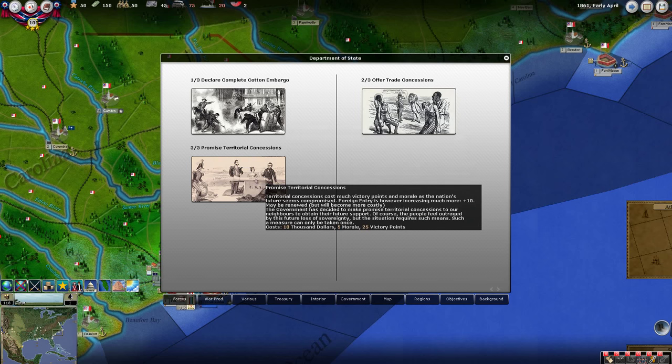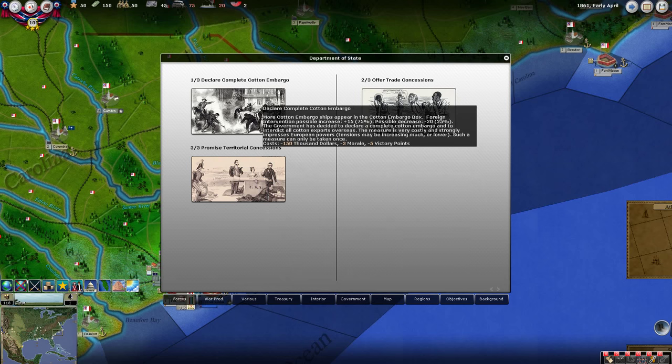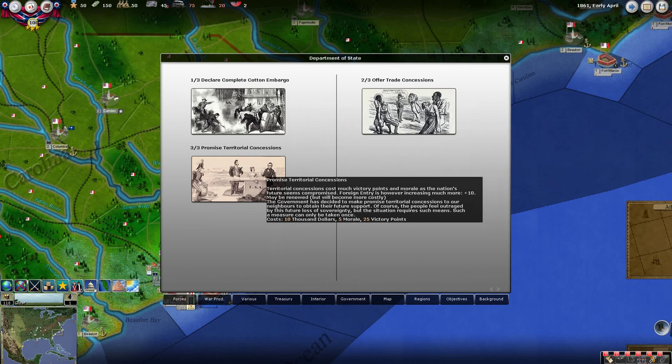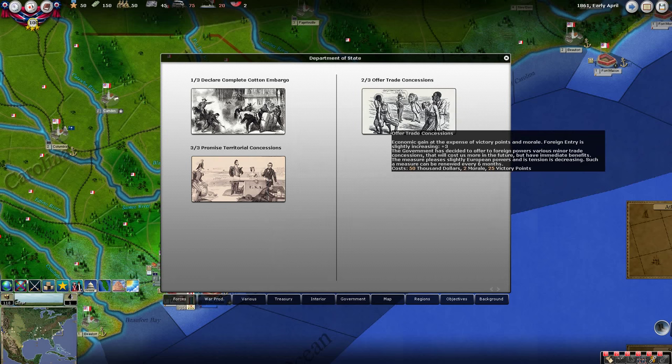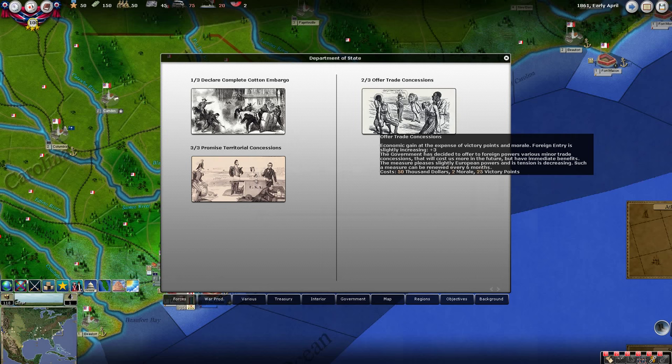There are decisions available. At the start we could declare a complete cotton embargo — foreign intervention is increased by up to 15%, however it could decrease by 20% if it backfires. There are territorial concessions which cost quite a bit of morale and victory points. Trade concessions slightly increase foreign entry by plus 3 and can be renewed every six months.